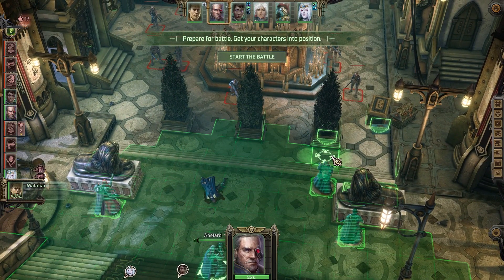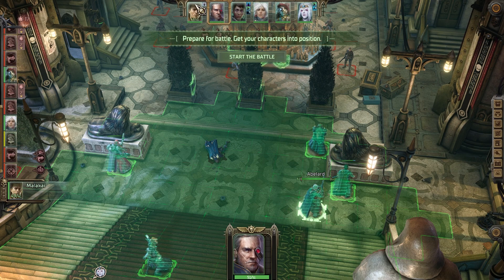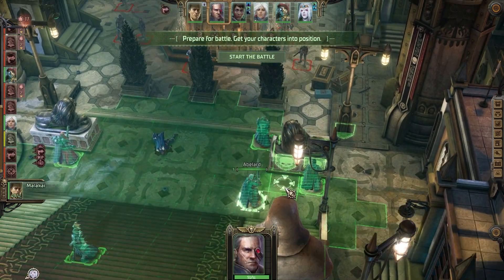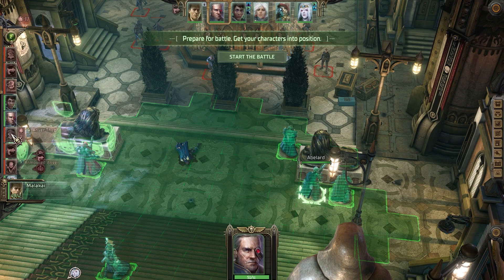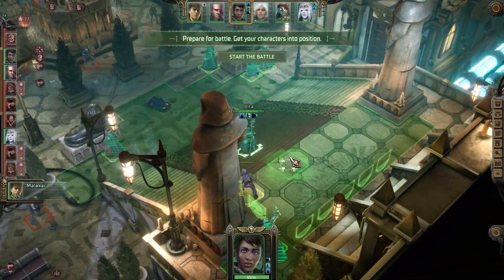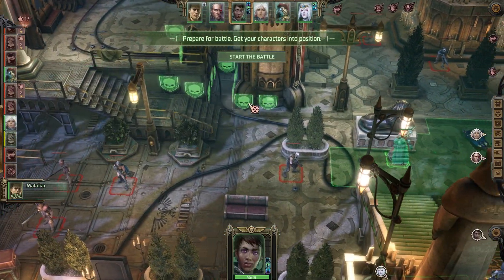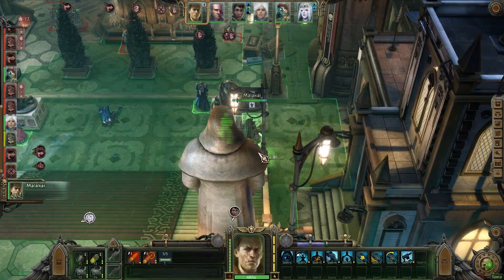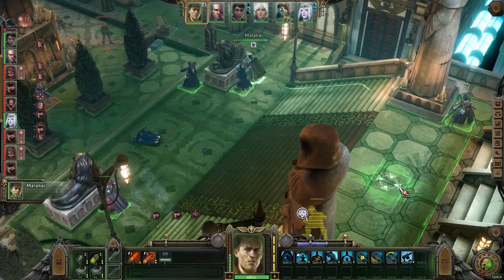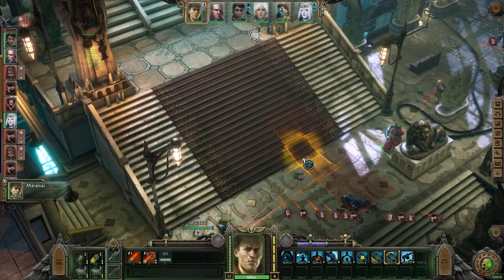Abelard — I think we're looking at somewhere up here for him. You know what, we'll stick Abelard here, the logic being we can run him up to anyone who runs forwards later. And then Adira — I think this is actually a good spot for you. You're well late in the turn order. You can shoot pretty much everybody from that position. I think that's going to be good for us. So first step, we need to do these things — they're not going to be perfect just due to where we move people.